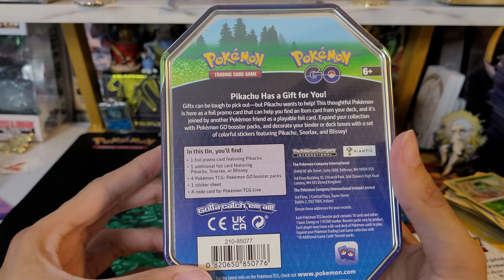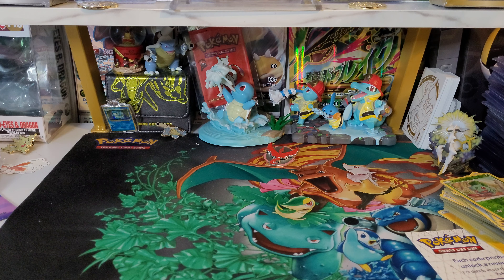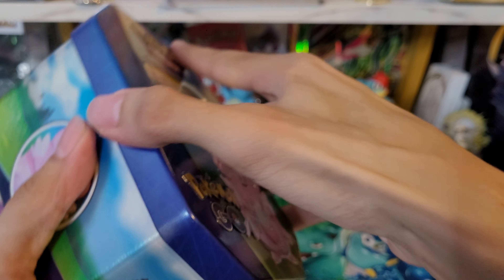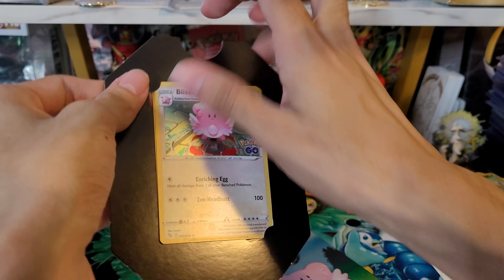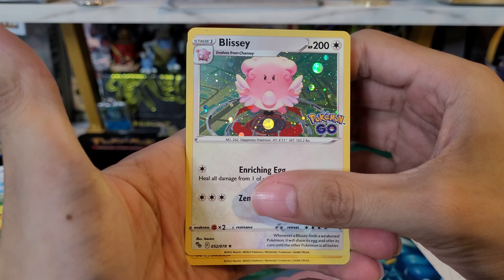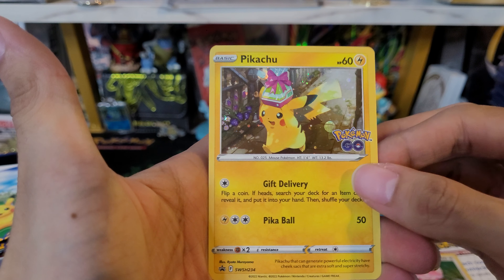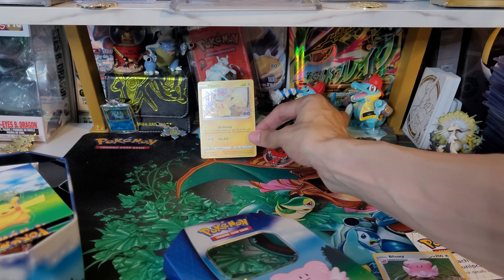It does come with a promo card in here as well — I think somebody was telling me about that. So it does have a promo, and I remember somebody telling me that the promo in this tin and the Pikachu one should have been the GameStop promo. This is a holo from the set actually, so this is not a new promo card, but it is a promo card. That is a pretty cool Pikachu — I'll take it. Nice to see a different one.